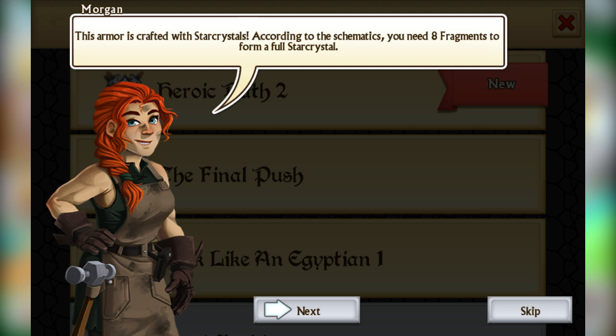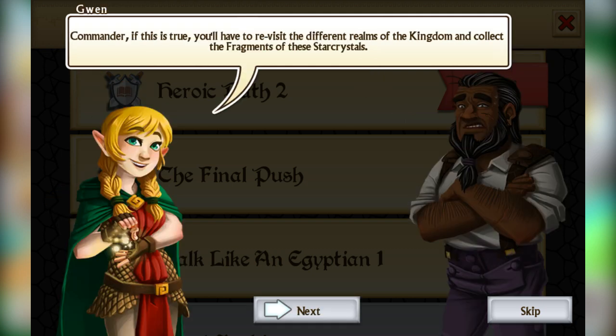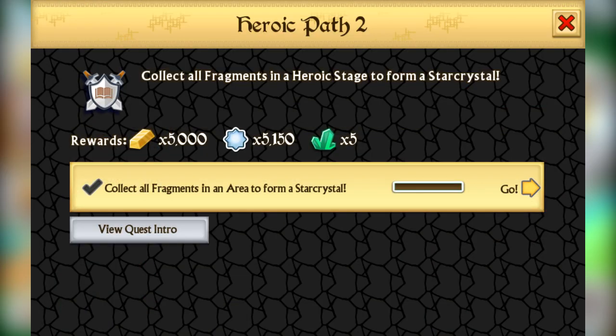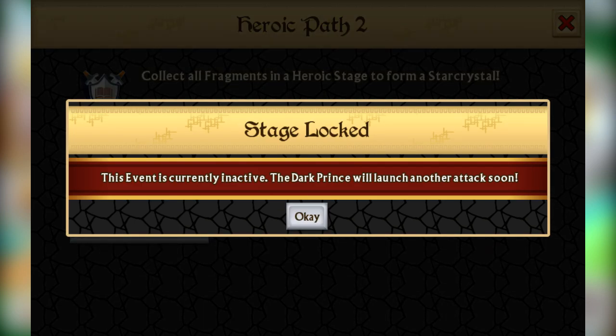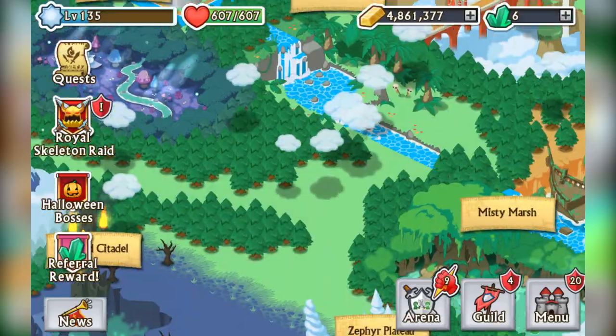Heroic Path 2 is now active — I can read the armor schematics. This armor is crafted with star crystals. According to the schematics, you need eight fragments to form a full star crystal. The dark prince uses elemental powers for those fragments to boost the strength of his minions. Commander, you have to revisit the different realms of the Kingdom and collect the fragments of these dark crystals.